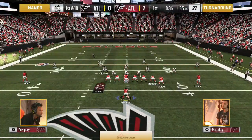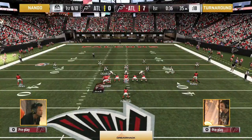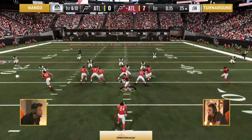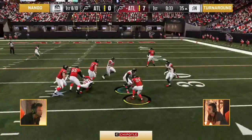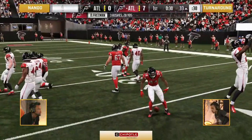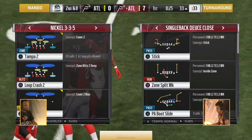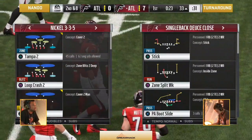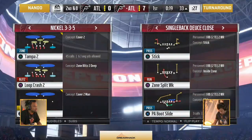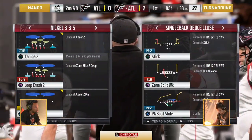Turnaround has looked dominant. Already in field goal range. Great run defense by Nando — he was there through the gap, had the contain on the outside, had everything bottled up. Rico, how important is it for Nando to hold Turnaround to three here instead of giving up another touchdown? It could definitely be the difference in this game. To go down 14-0 this early, it seems like Turnaround is everywhere Nando wants to be on offense.